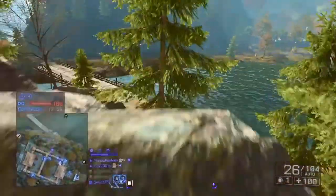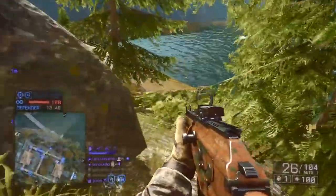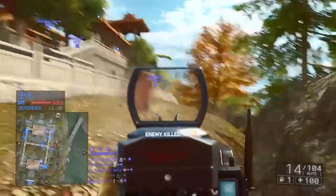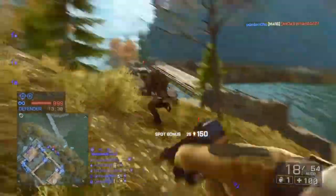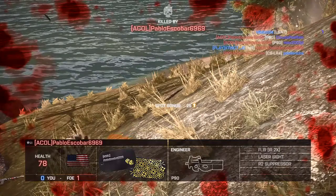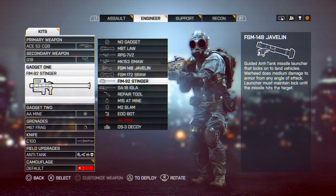I definitely prefer to use an anti-air setup on at least these first couple of bases because the attackers get a scout heli which can cause quite a lot of havoc, especially if the pilot is decent. Due to the nature of these first couple of bases on this temple island, the helicopter has a lot of cover — it can easily move to either side of the island.